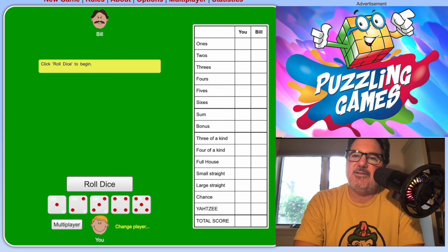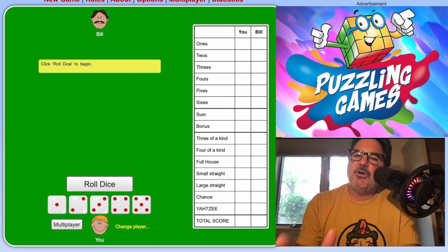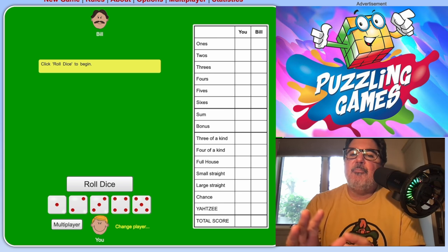I said before that you roll three times. The way it works is you roll all five dice on your first of three rolls. When it's your turn, you can pick up as many of your dice as you want and re-roll them. If on the first roll you love what you've rolled and don't want to take a second roll, you can do that — you can stop at one, you can stop at two.